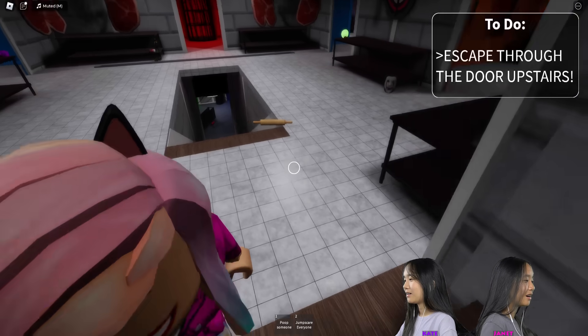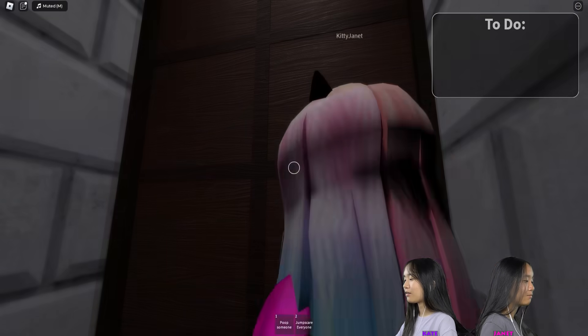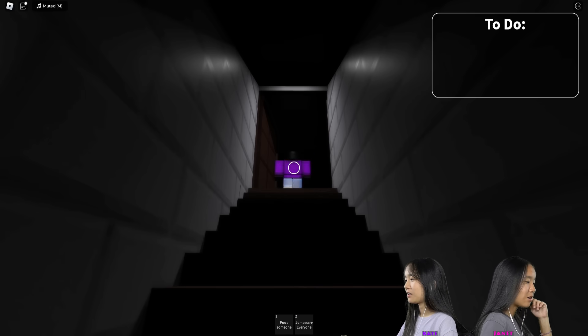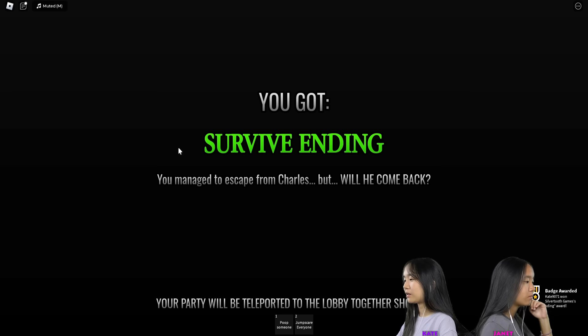What in the world is going on? Because we opened another floor. Oh, is that me? I look a little scary. Survive ending — you managed to escape Charles. But will he come back? I got a badge — escaped ending. Like and subscribe.